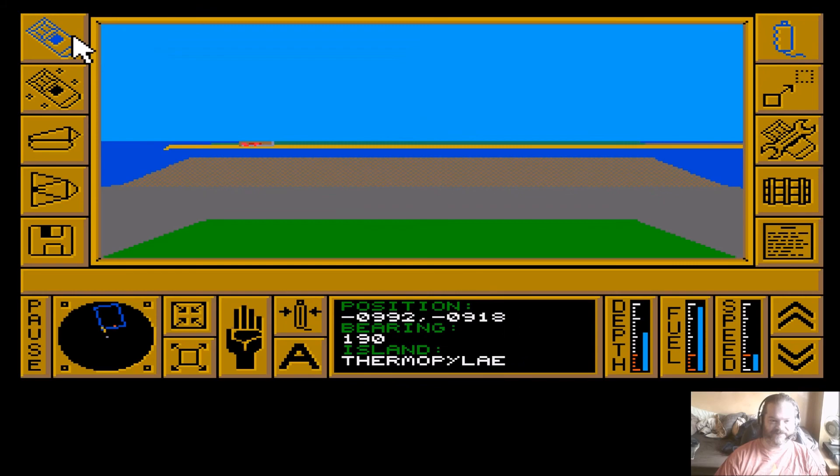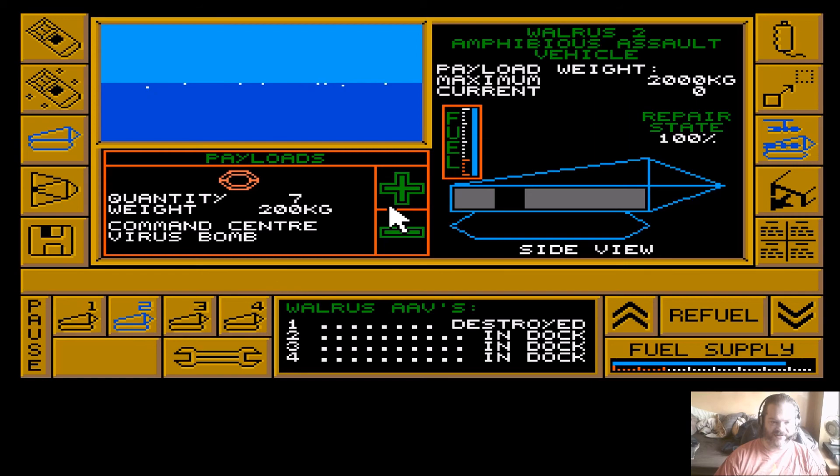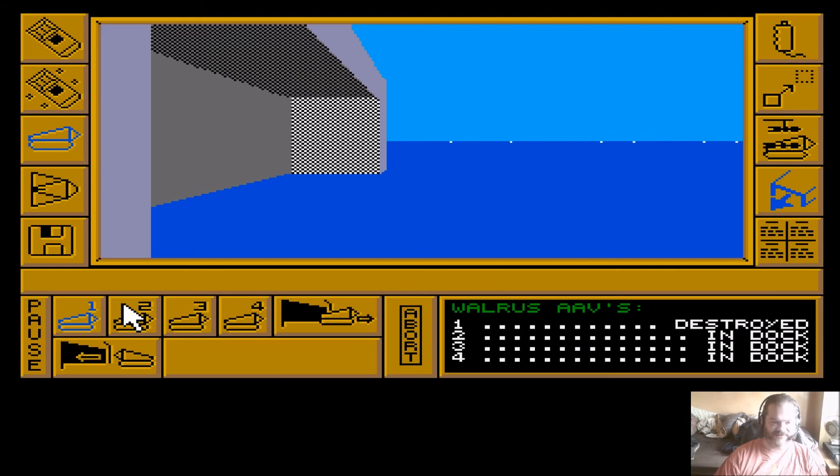The laser is overheating. There's also something over here - that red thing. He's not going to be launching any new attack waves or anything. I can build a defence walrus. We'll take the laser, and I don't think it needs refuelling. Let's see how this does then - we'll launch Walrus 2.